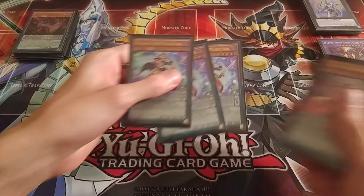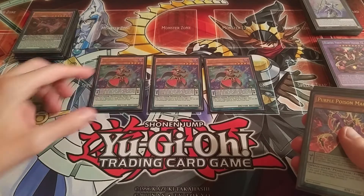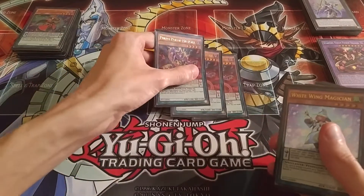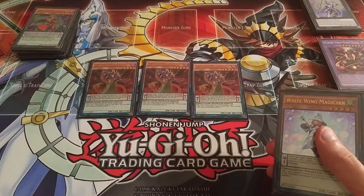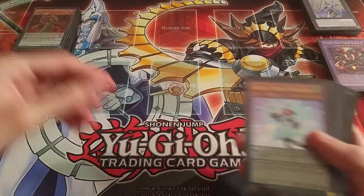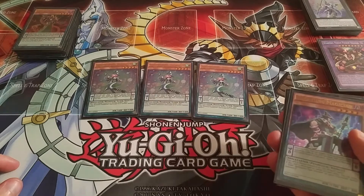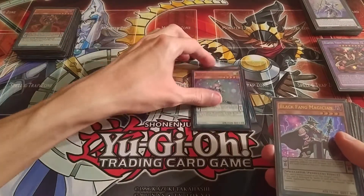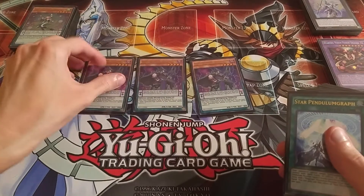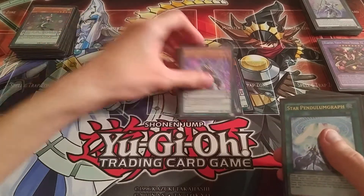I've got three Double Iris Magician, which is treated as a Pendulum Dragon card, so this also helps bring out Zark. I've got three Purple Poison Magician, because that's treated as a Fusion Dragon card, which also helps bring out Zark. And I've got three White Wing Magician, because this is treated as a Synchro Dragon card, which also helps bring out Zark. That's it for the Monsters.